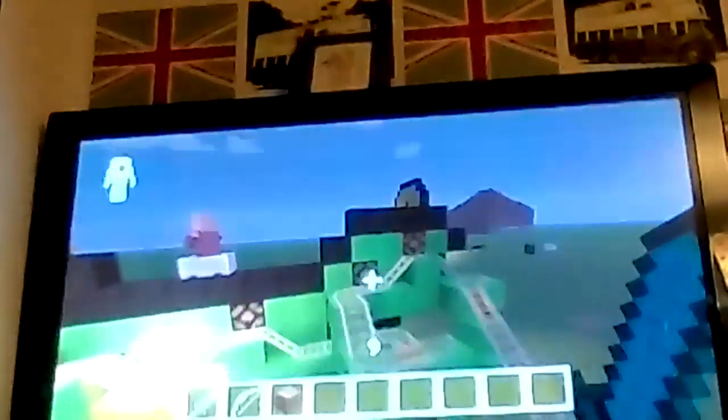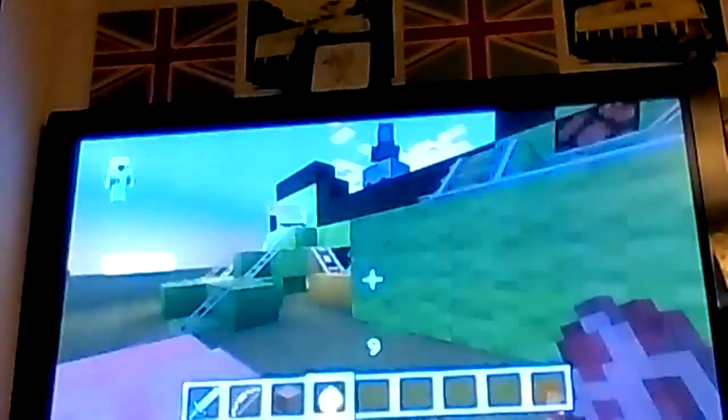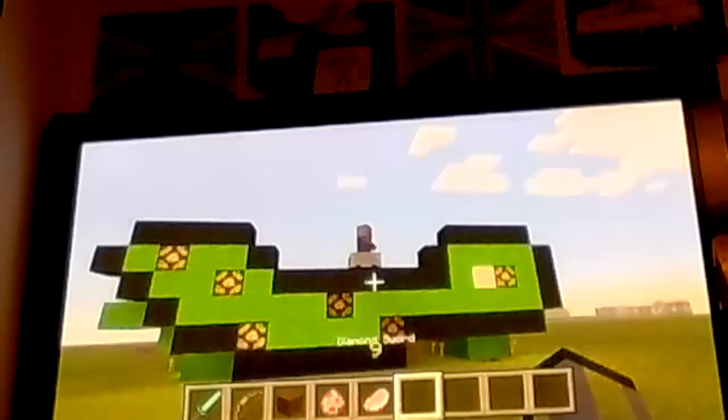So all I've done is built an outline. I've put a villager on top of a minecart, and then I've put these things — glowstone lamps, or redstone lamps even — and then all it is is fast tracks, normal tracks, pressure plate tracks.